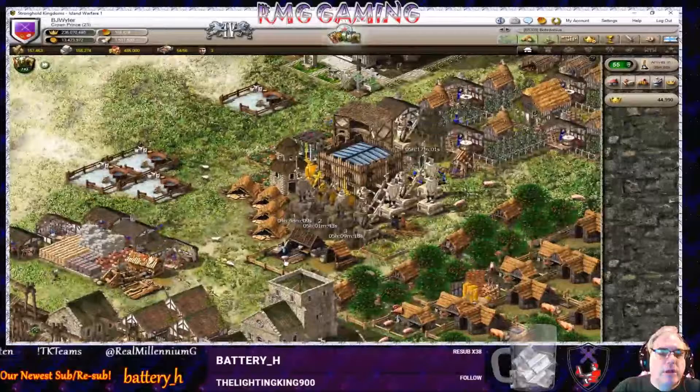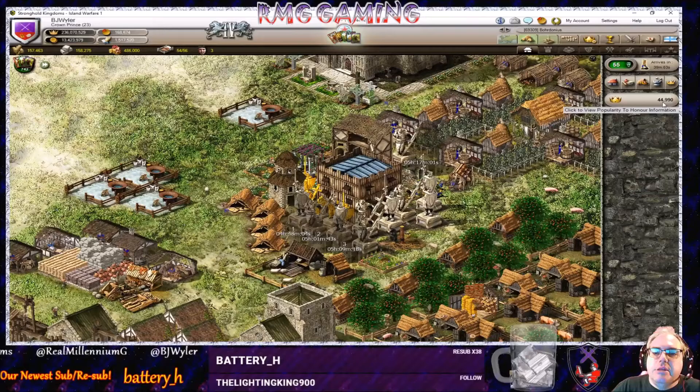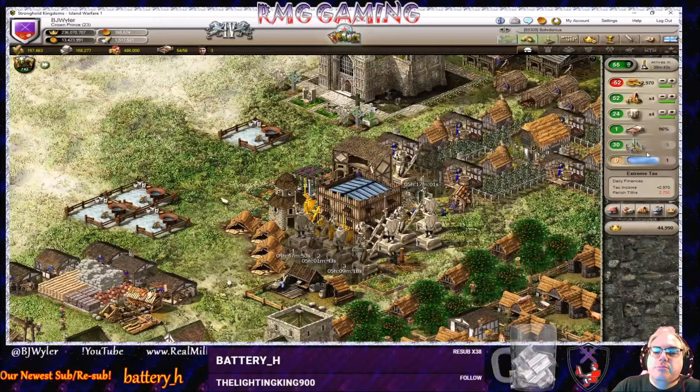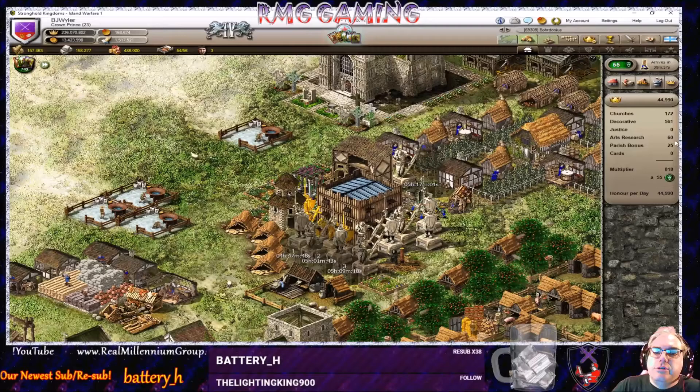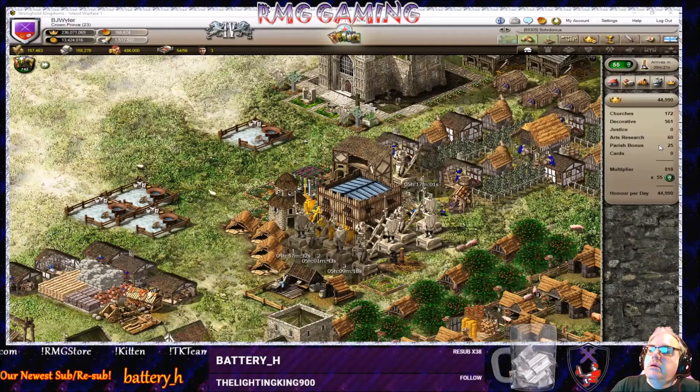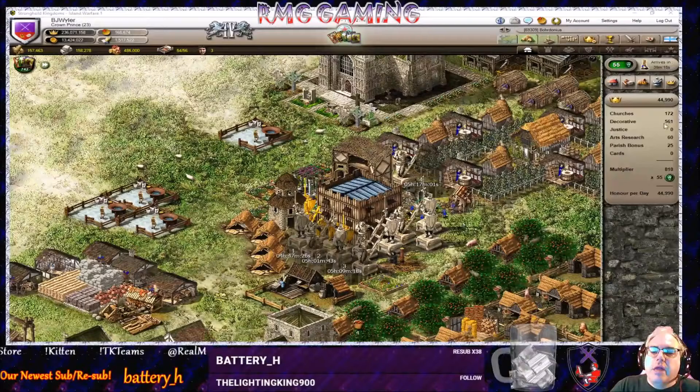So that's how you maximize your honor and popularity gain. Just by moving the hovels we went from 39,000 to 44,000 — almost 45,000 honor per day. The total honor you gain is based on popularity, churches, arts research, and your Paris bonus. Here's the key — we have 561 decorative now. Let's look at one more village.